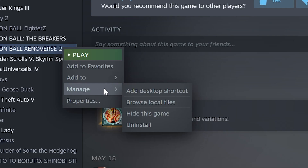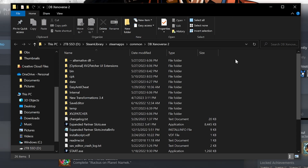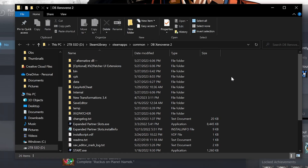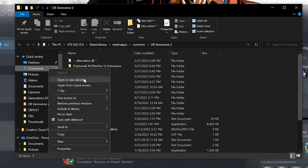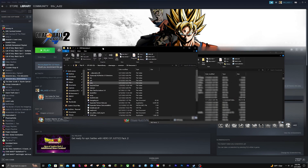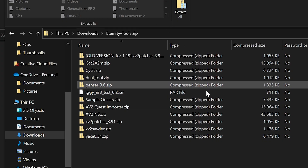Once your Eternity Tools is done downloading, open up Steam, hover over Dragon Ball Xenoverse 2, right-click, go to Manage, and click Browse Local Files. That will open up the main Dragon Ball Xenoverse 2 folder. Now hover over your Downloads folder, right-click it, and click Open New Window. Then minimize both folders side by side so you can see your Eternity Tools zip file in your Downloads.